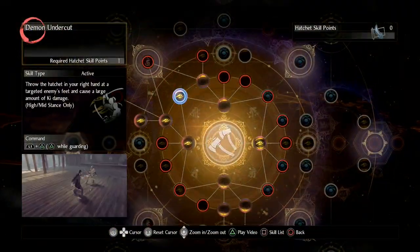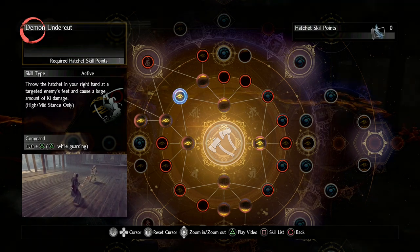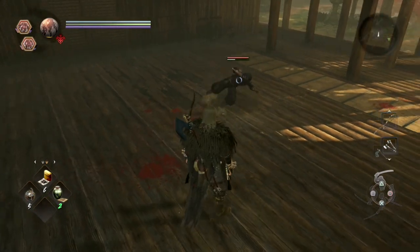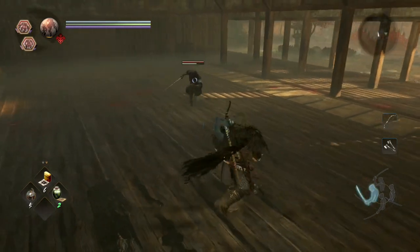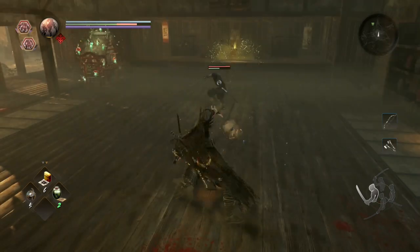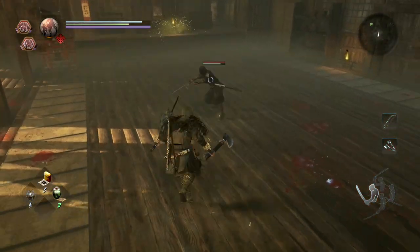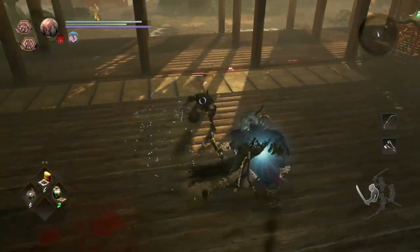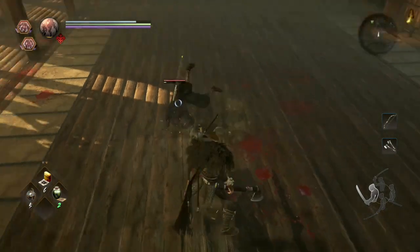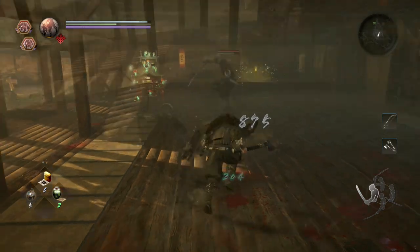Final move: Demon Uppercut. This one can be used in either high or mid stance. It basically throws your hatchet at very short range at your opponent's feet. The payoff is that it does a huge amount of ki damage and you have a high chance to be able to grapple to finish the fight quickly. The tricky part is that the range on the attack is pretty short, so you have to get your timing right, otherwise you run the risk of getting caught out. You can see in the footage me practicing the move, missing and paying for it — but I only had to catch him with it once and he ran straight out of ki energy, which let me finish him off with a grapple.